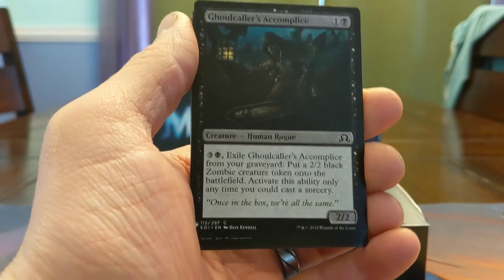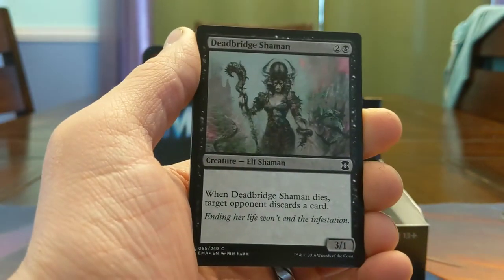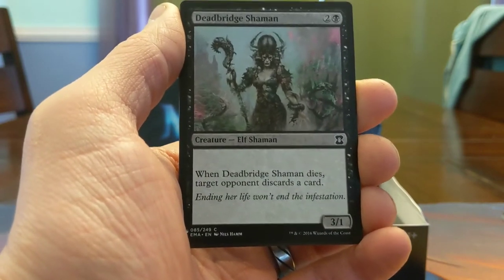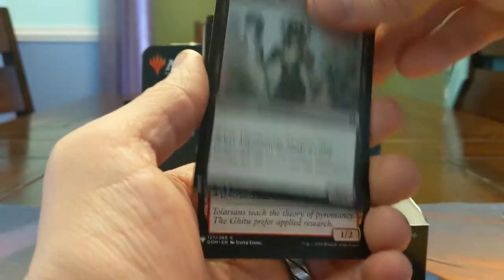Here's a 2-mana 2/2 — you can exile from a graveyard to get a zombie. I like value! Here's a 3-mana 3/1 — it dies, your opponent discards a card. That's pretty solid if you can get your opponent to trade with this, it seems good in any kind of aggressive black draft deck.